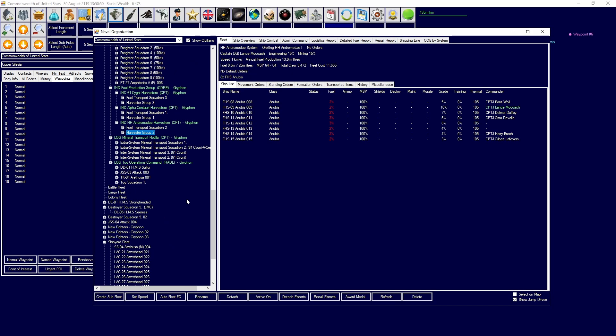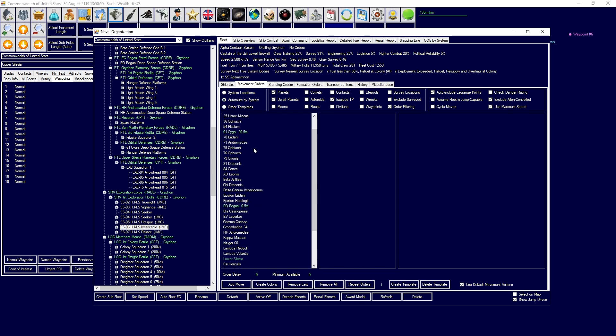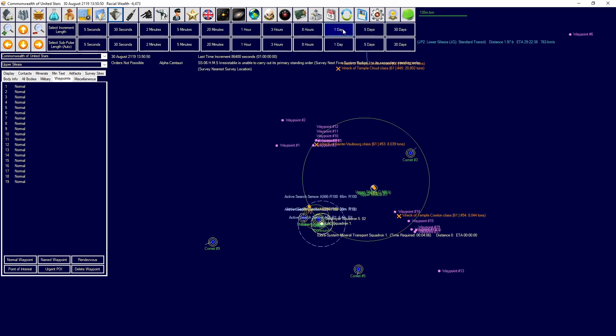The Irresistible needs new orders. We're going to target around year 21-25 for when we're going to be replacing or putting these out of service. We're going to take you over to Zeta or Eevee Lucerte - I'm going to have you explore through that jump point for me.